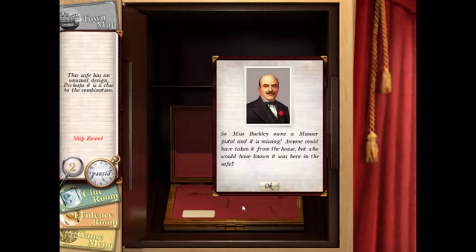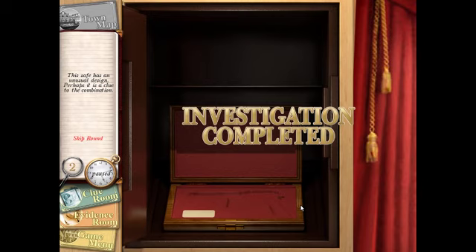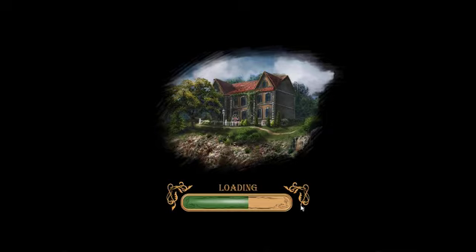We're gonna click on the case. 'Miss Buckley owns a Mauser pistol and it is missing. Anyone could have taken it from the house, but who would have known it was here in the safe? No one.' So that's gonna be all for this video. Thank you for watching — make sure to comment, like, and subscribe. We're gonna go to the Majestic Hotel in the next episode, so have a good day, bye!